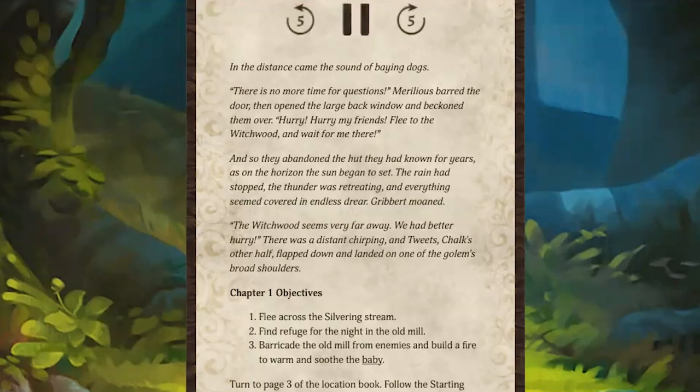Merilius barred the door and opened the back window, beckoning them over: 'Flee to the Witchwood and wait for me there.' The familiars abandoned the hut they had known for years. The rain had stopped and everything seemed covered in endless drear. Gribbert moaned, 'Witchwood seems very far away.' Tweets, Chalk's other half, flapped down and landed on the golem's broad shoulder. So they're on the run with the baby — and the first person to take a turn is Blaze.